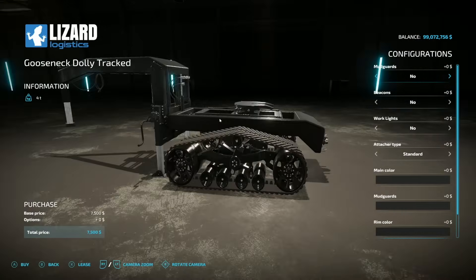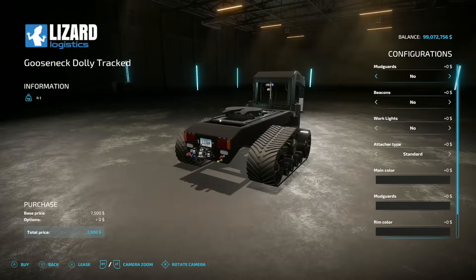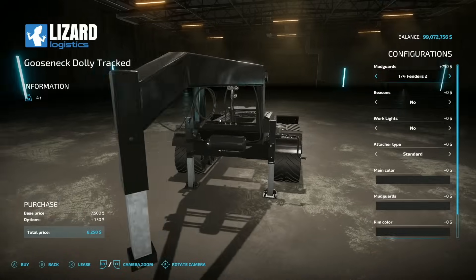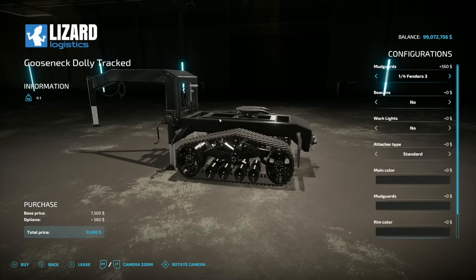Looking at the tracks version: there's no option to change the tracks themselves, but there are different mud guard setups available, and everything else is exactly the same as the wheel version.